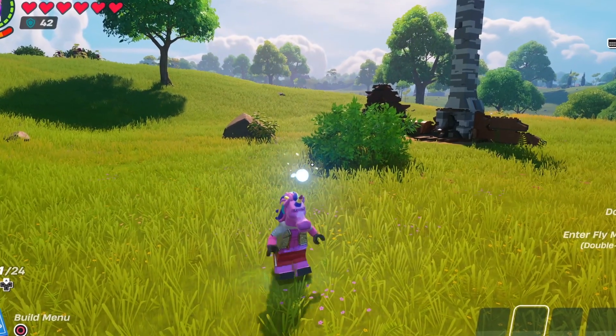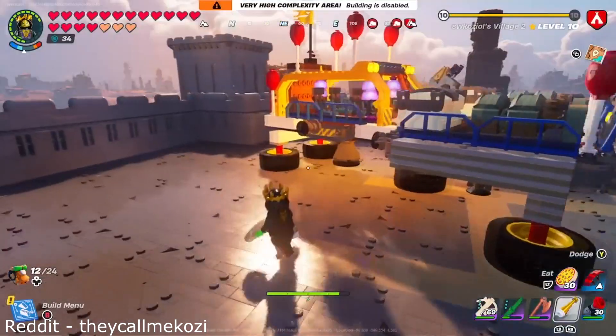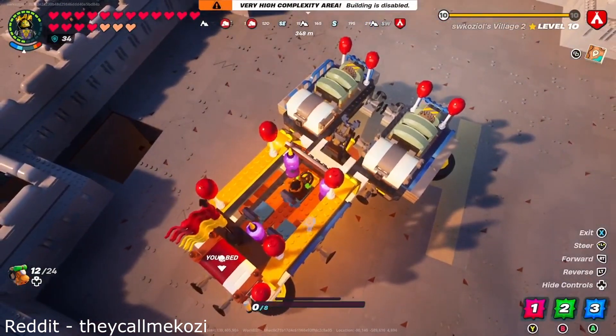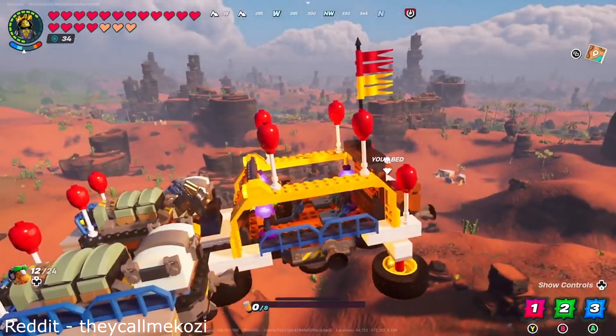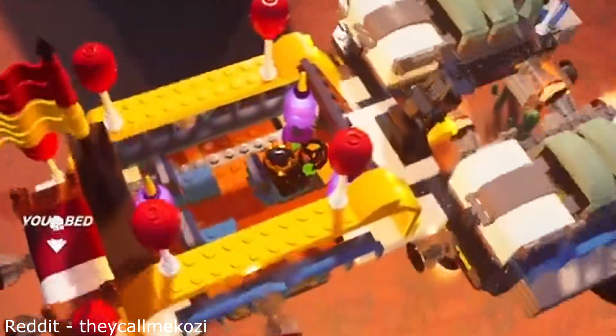The amazing creations don't stop there because I'm about to show you something that looks like it's come straight out of a sci-fi movie. This is a Podracer airship created by They Call Me Cozy and I'm literally blown away by this thing. Not only does it look incredible and fly absolutely amazingly, it's even got a ton of storage too. What more could you ask for?